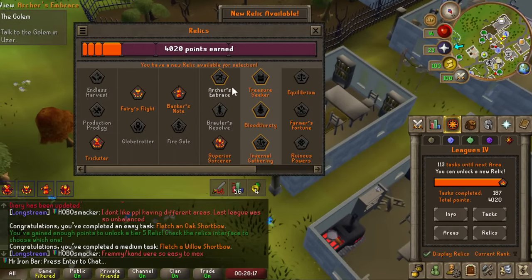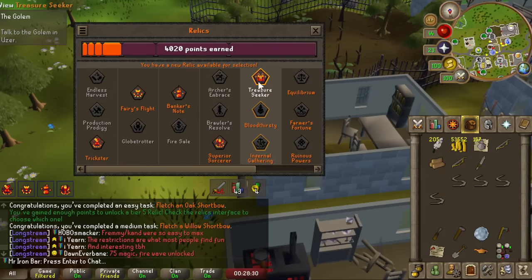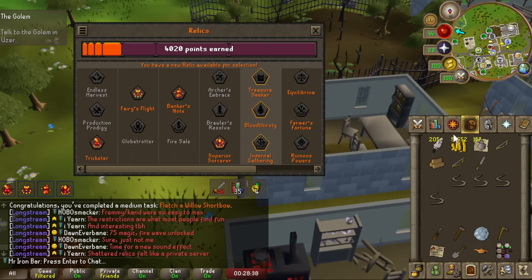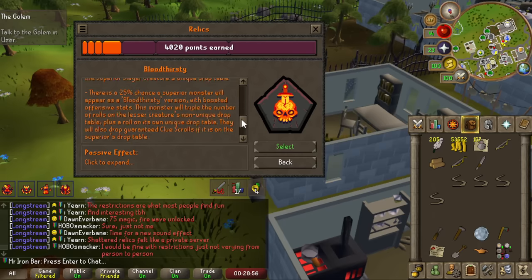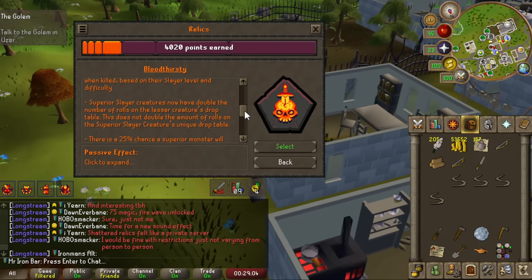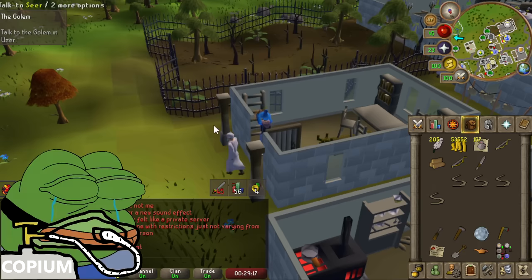Tier 5 relic choice is a tough one — mainly between Bloodthirsty and Treasure Seeker. Clue scrolls could be massive points in the long run since Dragon rank requires 55k points, but Bloodthirsty significantly increases my chance of getting the Imbued Heart, which I really don't want to spend too much time grinding for. The Imbued Heart is super good for the mage boost — it powers the Shadow and things like that outside of ToA raids. Bloodthirsty also gives a better superior rate and an even stronger variant for more rolls at the Imbued Heart. Plus, expeditious bracelets and slaughter bracelets don't lose charges, so slayer is great. Going Bloodthirsty.